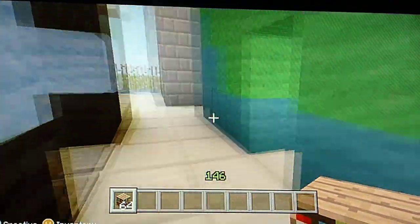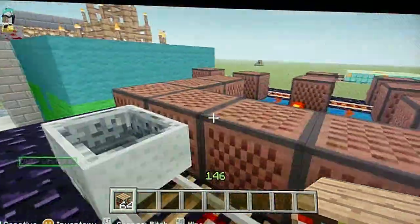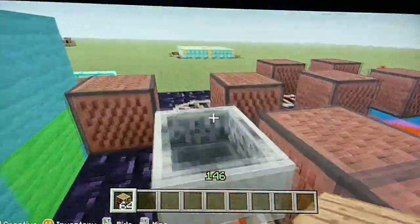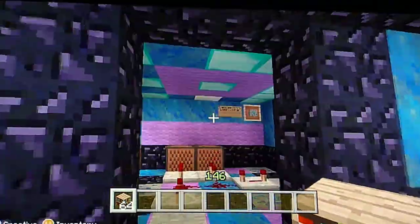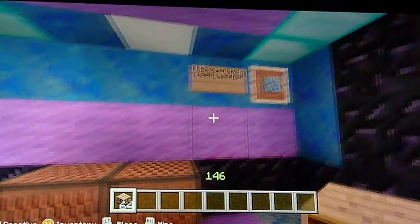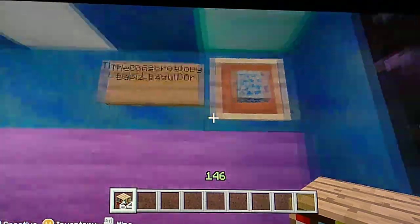So if you'll follow me, I will show you all the rooms. We have here the conservatory, which, if you'll remember in the original game, had music sheets on the top of it. So I made sure to make a music box here. There's a sign that notes the room and the block that you use.